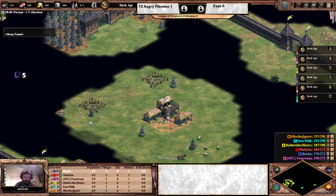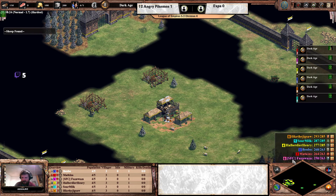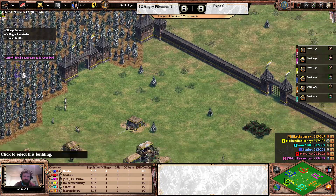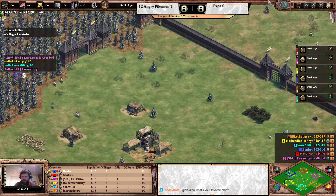The second game is up between 12 Angry Pikemen in the orange, yellow and teal, and Expa in the red, blue and purple. The map is Arena — the map I hate most — but we'll do our best casting it anyway. Lag is bad, which unfortunately happens in team games with players from different locations around the world, but they wish each other glhf and we can appreciate that.